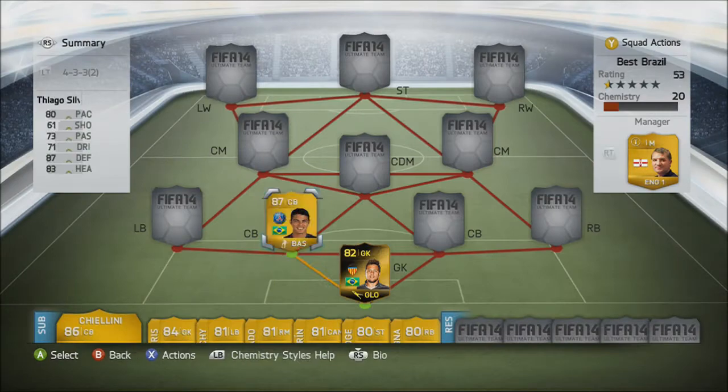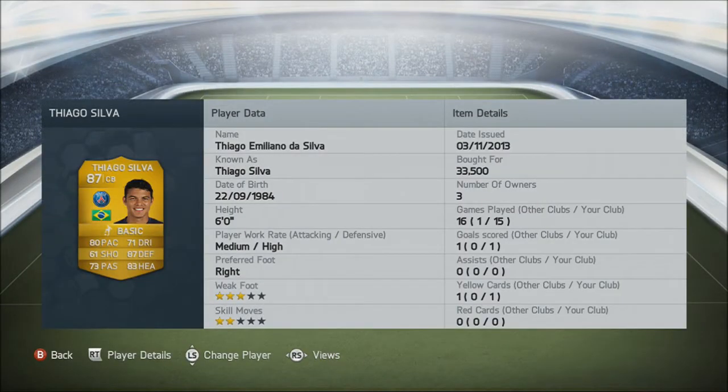First centre back, we've got Thiago Silva. This guy — 33k, 80 pace, 87 defending, 83 heading. My god, what — 33k? Yes, oh man. On FIFA 13 he was like 130k. Ridiculous price for this guy. He is amazing.